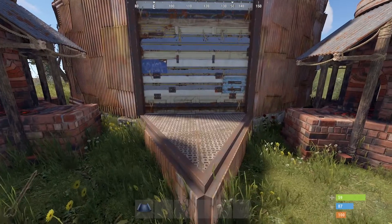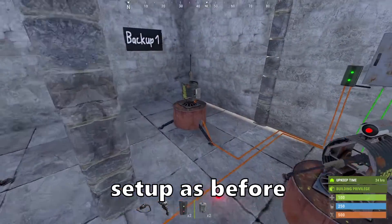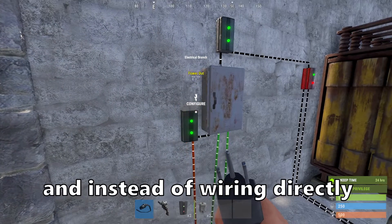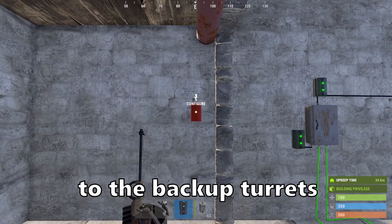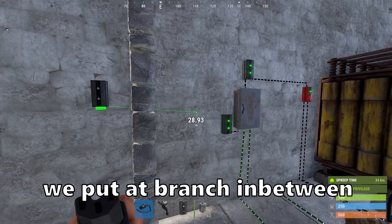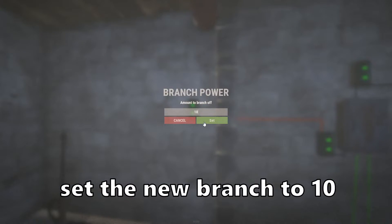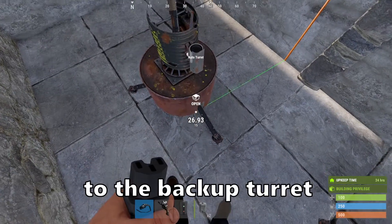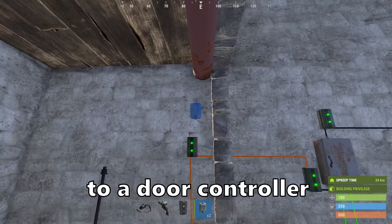For this we can place them behind a door. We have the same component setup as before, but we need to change the lower branch to 12. And instead of wiring its outputs to the backup turrets directly, we want to put a branch in between. Set this new branch to 10, then connect the branch out to the backup turret and the power out to a door controller.